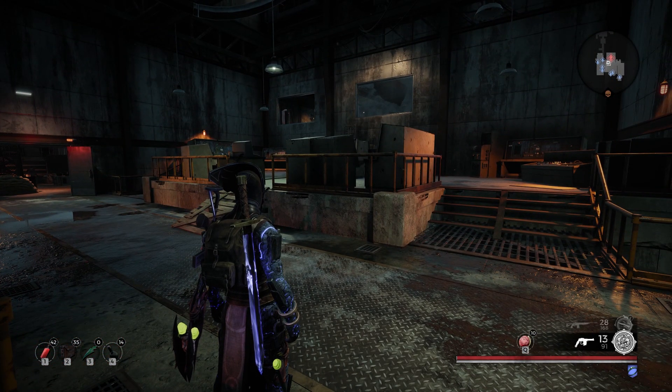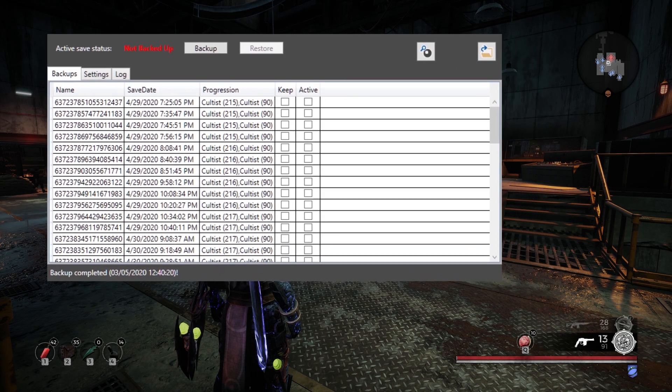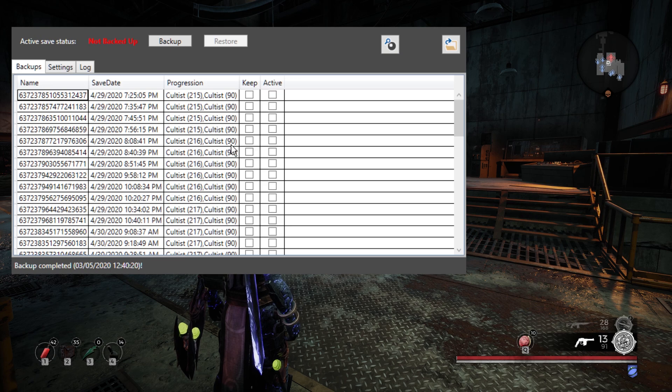So the Remnant Save Analyzer that Razzmatazz has put together is a little window. When you load it up it's going to look like that. You'll notice that it backs up the saves for you — you can set it to back up your saves, which is very useful. It's got various other settings as well: where you want to save your folders and so on. You can choose which saves you want to keep and which ones you want active.